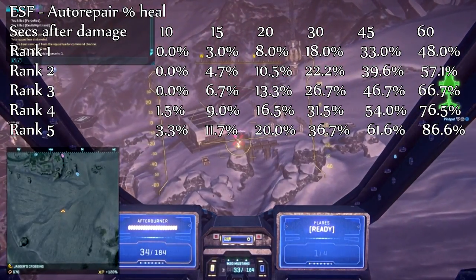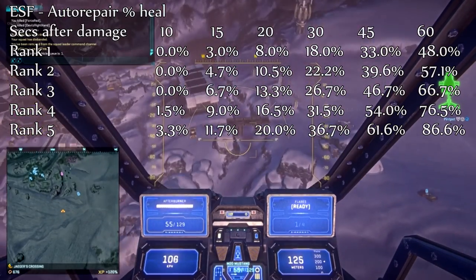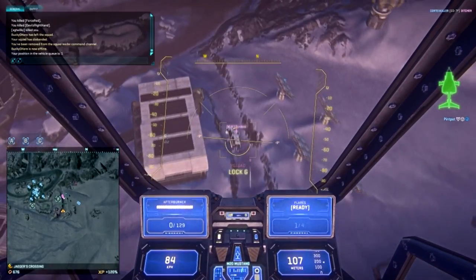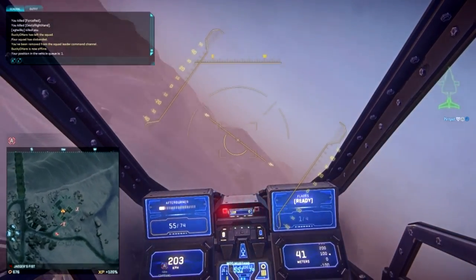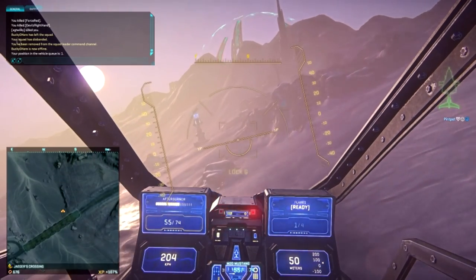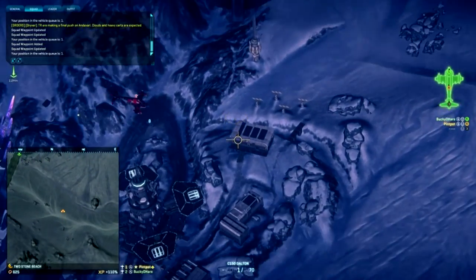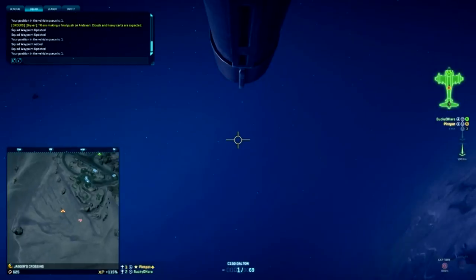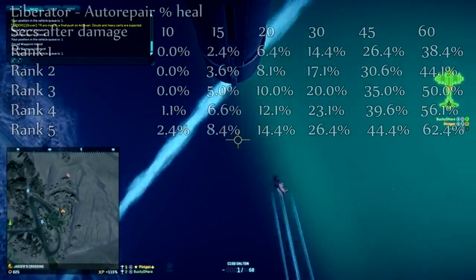ESFs are also pretty squishy — unlike Liberators or Galaxies, if they receive damage from a rocket or flak it's likely to be a large percentage of their HP, so they'll need to top up between each engagement. Fire suppression for ESFs is also very strong; at max rank it heals up 25% of an ESF's HP. So is auto repair a good attachment for ESFs? I think it comes down to convenience: even at max rank, if you receive a reasonable amount of damage you're going to have significant downtime. However, for instances where you just get grazed by passing flak or machine gun fire, it means you don't have to put down every time just to top up — which makes it very convenient. Definitely not a necessity, but very useful.